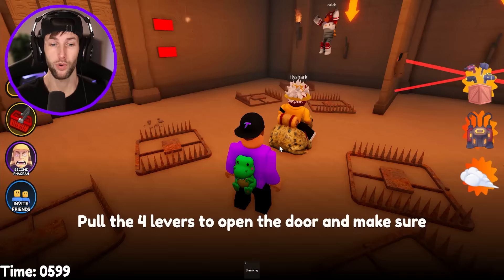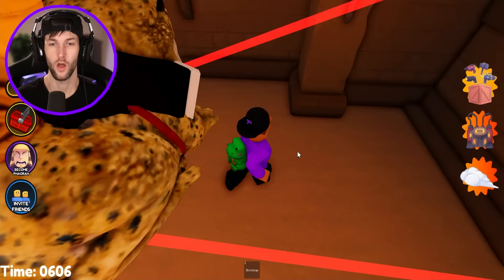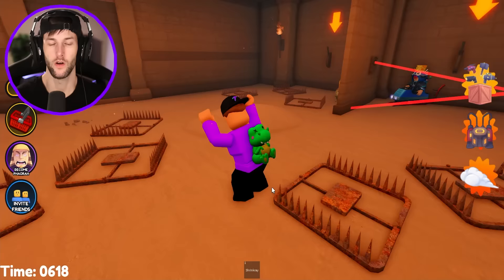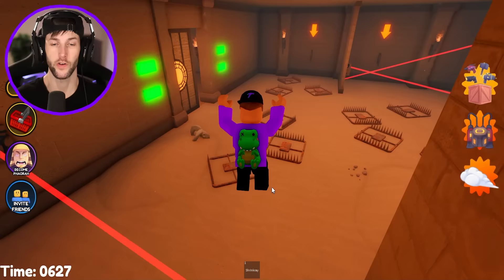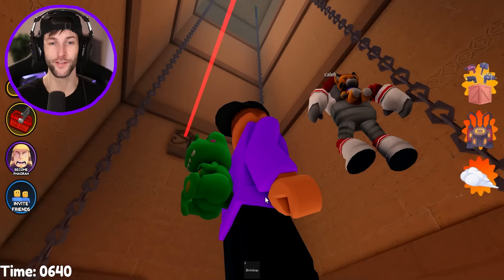Pull the four levers to open the door and make sure to avoid the bear traps — the bear traps are very dangerous. Don't touch the lasers either. Number three is right here, and number four is behind the other set of lasers. Easy. Just like that we get the door open. So many different things we got to do to escape this pyramid. Watch out for hidden traps while riding the elevator — they got lasers on the elevator. That's how crazy the security system is. Nice, that was cool.